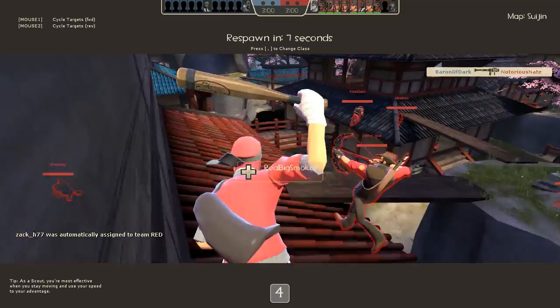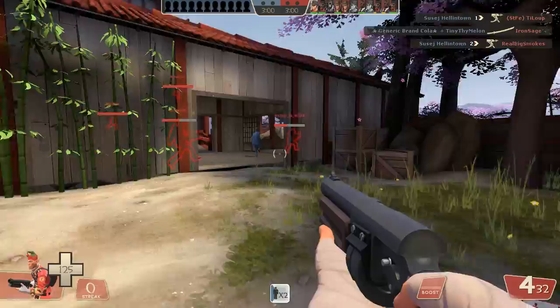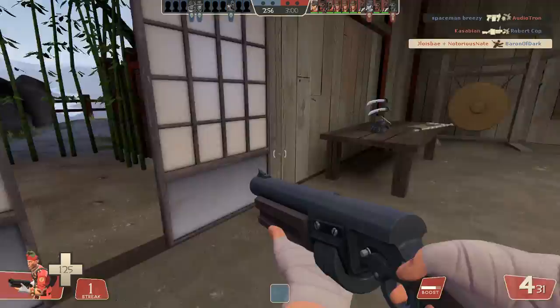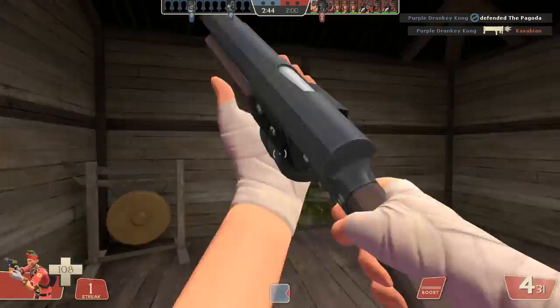I don't think I've shown you guys much of what I've been doing recently, but the loadout I'm trying now is the Boston Basher, Winger, and this gun — I can't think of the name of it — Baby Face Blaster, that's what it is. The reason I use the Boston Basher is because the bleed will slowly build up your bar, which obviously is helpful for the speed boost.